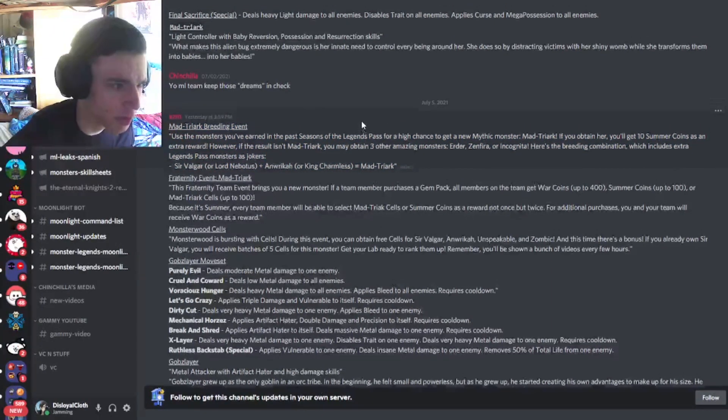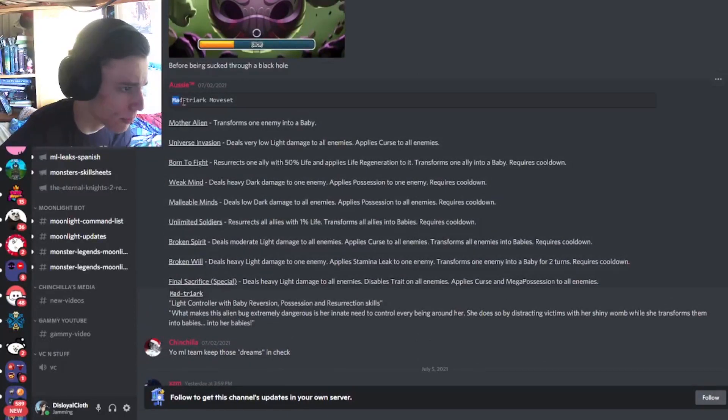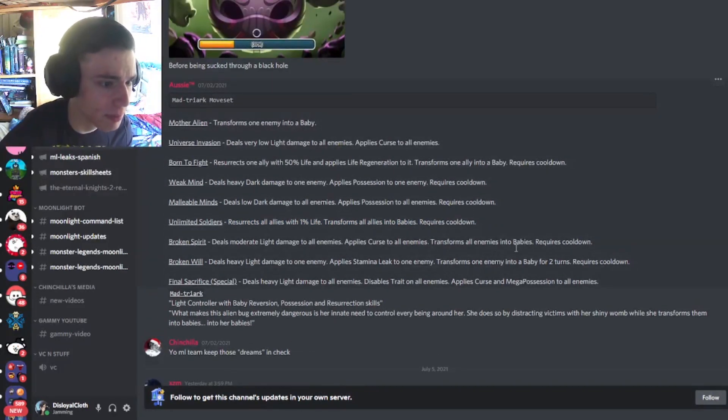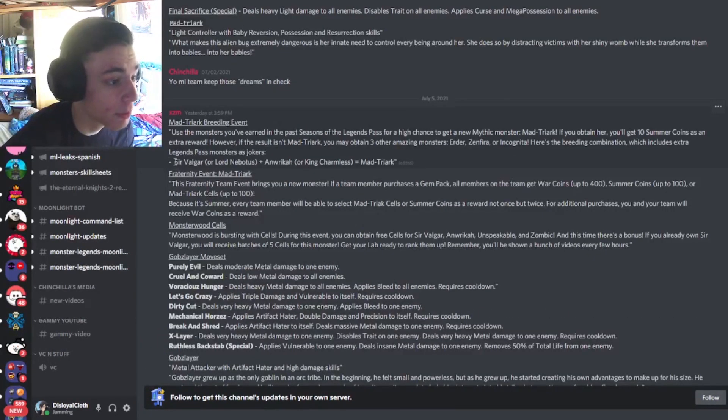This is for the monster that we went over yesterday — this is his full moveset if you want to pause it and look at it, but I'm not going to go too far in depth. Basically it does a lot of baby reversion and has a lot of good support moves, deny moves, and resurrection moves — just an all-around really amazing monster. The breeding combo is Sir Valgar and Anorica, Lord Nabodis and Anorica, or Sir Valgar and King Charmless.